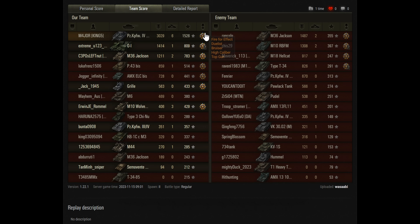Let's have a look at the team score. He's finished on top with 1526, almost doubling the next tank, and more than doubling the damage of the others — a nice carry by Major who really had an impact on the game. The Jackson did 1500 damage but was stuck in a corner. The M10 RBFM got 1.3k — the best of the enemy team.